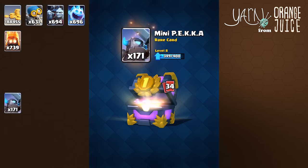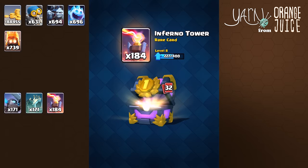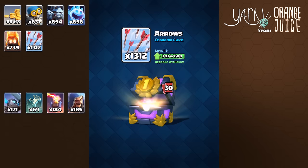Going through the first few cards, looks like you get around 700 commons. Then we start seeing rares in the cycle, and so far we're getting just under 200 rares. As we get deeper into the cycle, we're starting to see 1,300 commons.